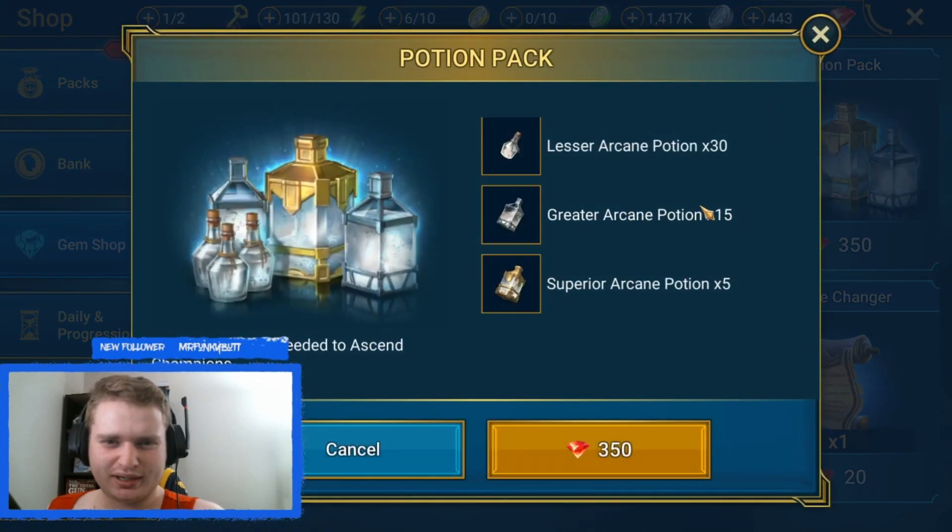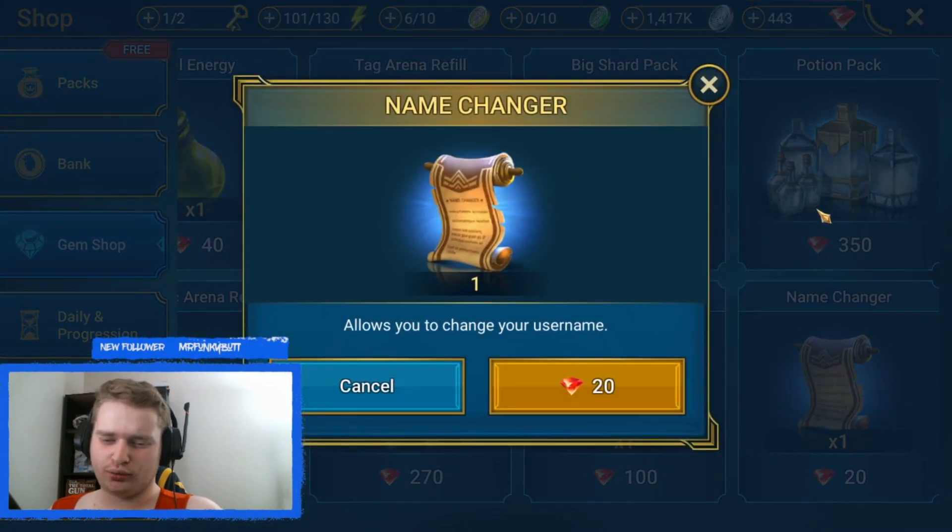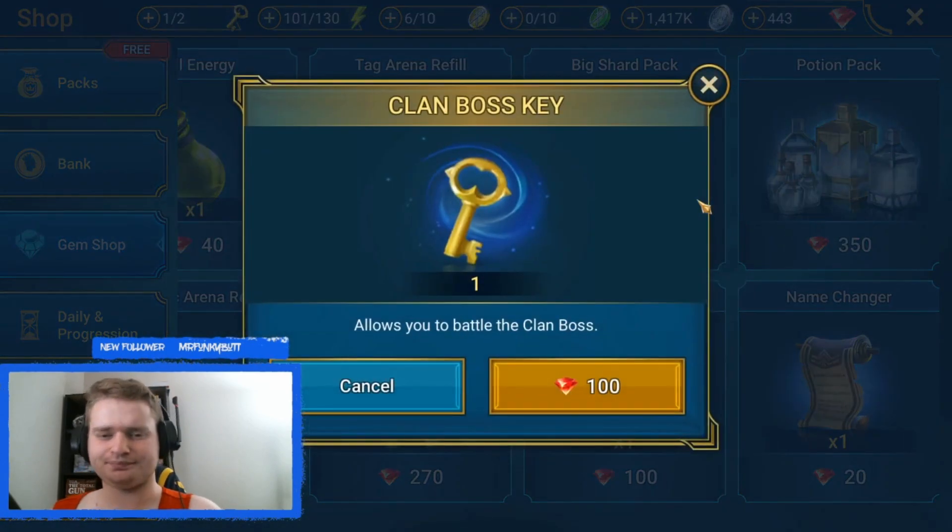Potion packs — absolute waste of your gems. Almost any team can farm Arcane Keep very easily, so just go farm it. Don't buy the potion packs. Name changes should go without being said — useless. Clan boss keys: absolutely useless unless you're in a situation where you just have to get one million more damage and you're 20 minutes away from the reset period and want to get those really good chests during the two-times drop. If you're just trying to throw some extra damage in there, it's not really worth it. Just wait the five hours to get a new key if you have the time.